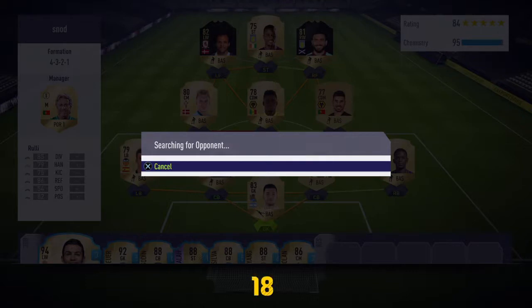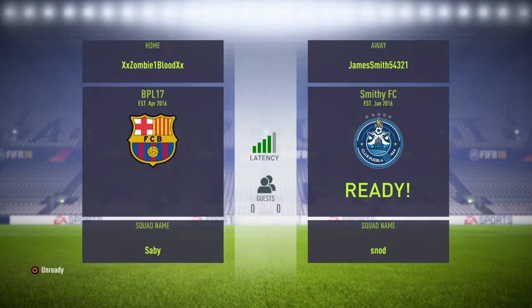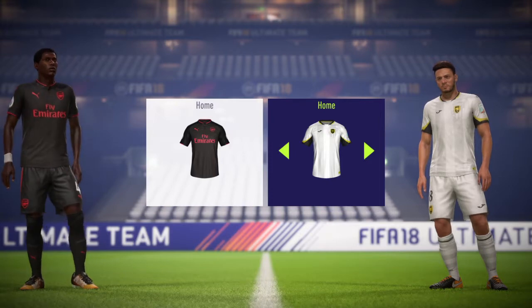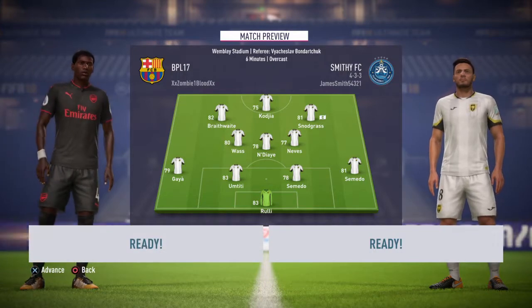Let's see what type of team I'm going to come against. I never really played with any of these, but I do like Championship teams. I've used people like Kaja and Snodgrass on Ultimate Team before and on career mode. Hasn't taken long for his new inform card to come out. Come on, pick your kits — there we go, play match. Let's see what team I'll be coming up against.